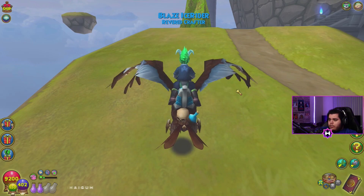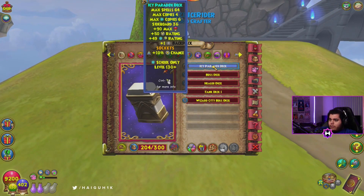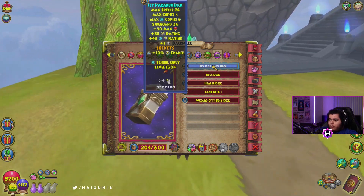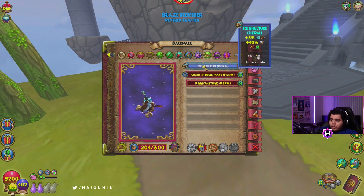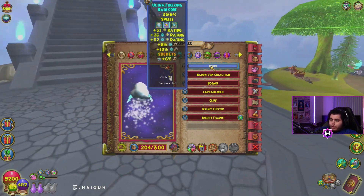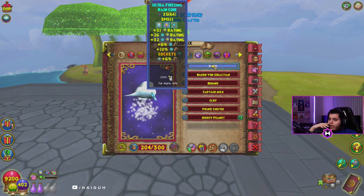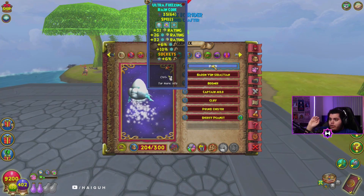So first things first I'll go through the gear and then at the end I'll show the stats. Starting from the deck — I always forget to show the deck — Icy Paradox, right, 10% pip jewel on it. The mount, no question, Ice Culture, gotta have it. For the pet, it's triple crit triple damage. You gotta have your high crits too. Unfortunately with this one it's not like the life build where you can have the low crits and still make it work — with this one you need the three highest crits: Ice Striker, Ice Assailant, Critical Striker.